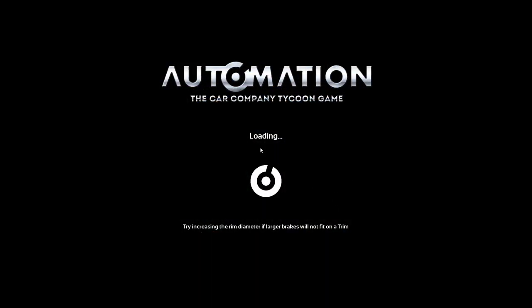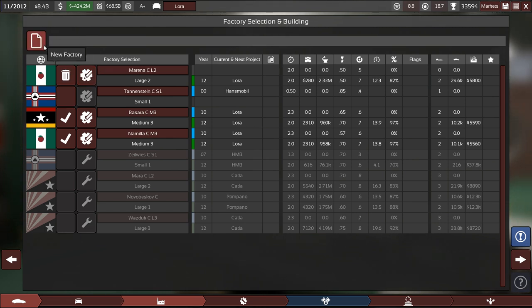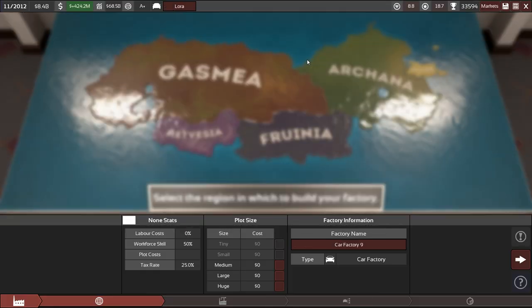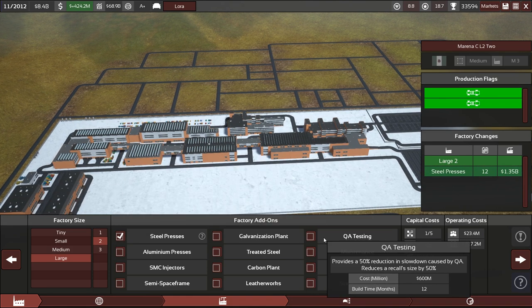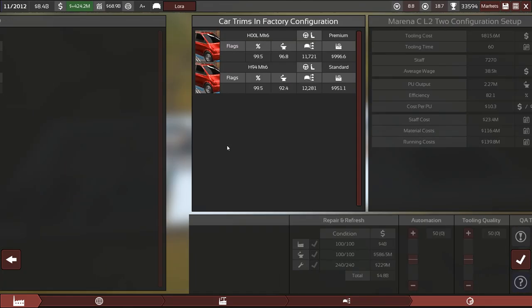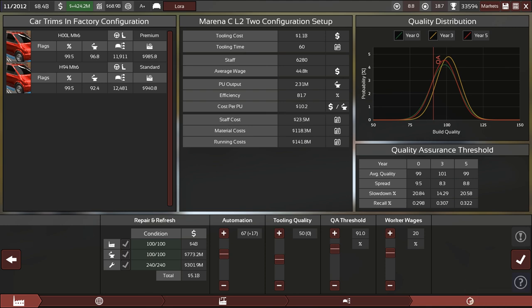Nice — and why not build just another one like this? It would be nice to have a clone function here. Let's add another Large 2, very creatively called 'Marina C L2 2' — they work in tandem. QA testing, no reduction or slowdown, 60 months. With standard settings at 67, that's pretty much spot on. That gets us to $10.20 per production unit — not too bad.